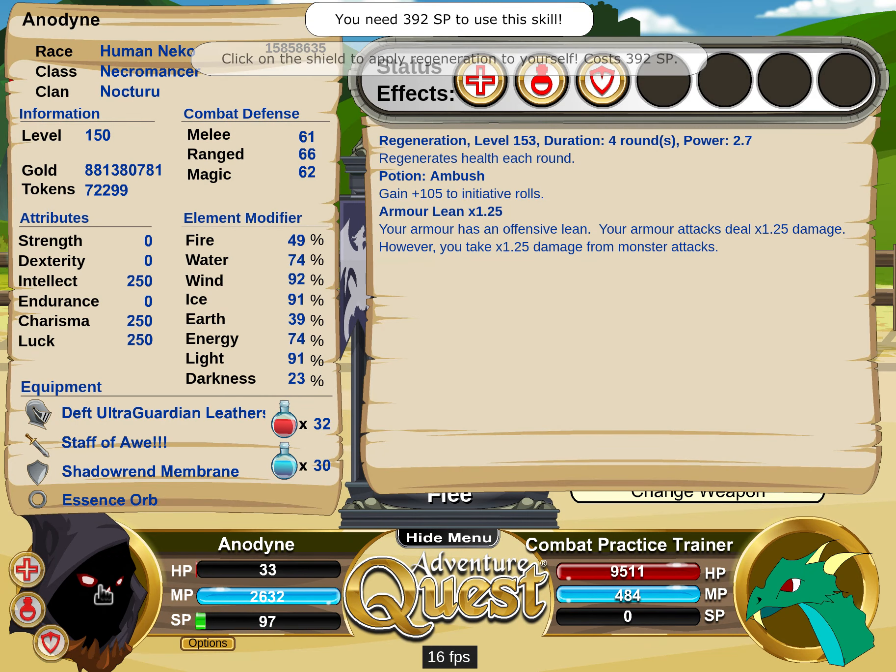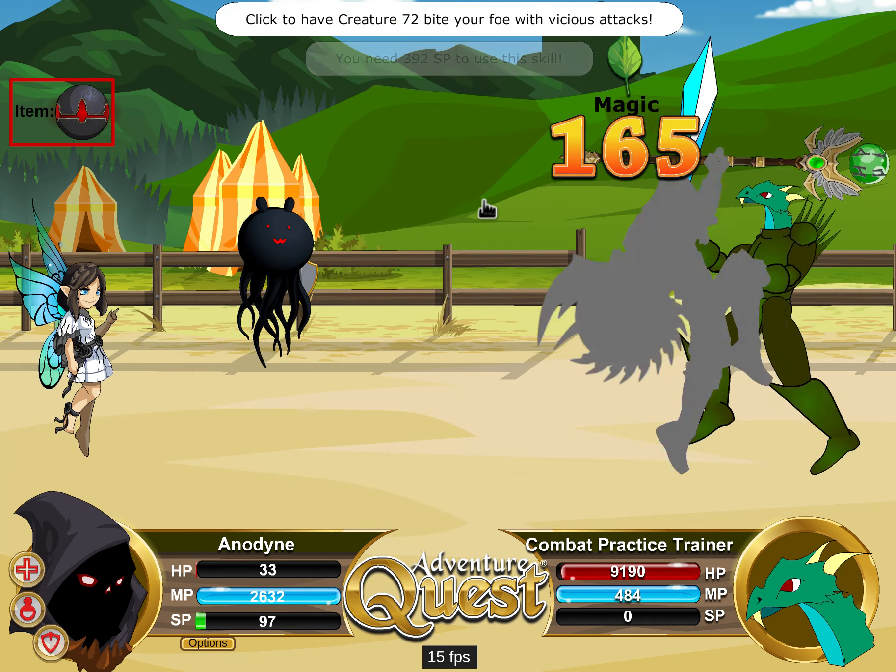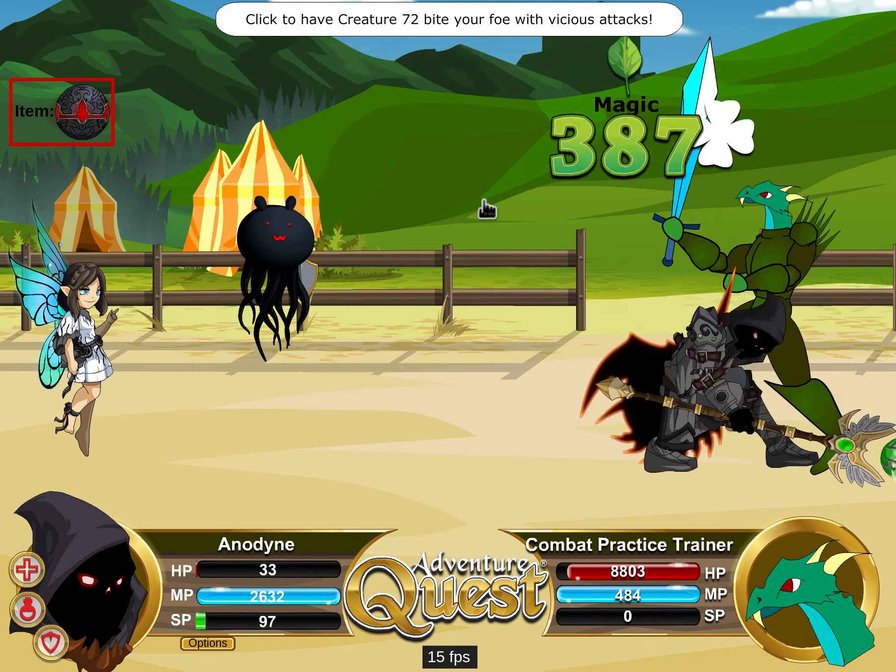We're at four rounds at 2.7 power. I will attack — and then I healed from 33 hit points to 1140. So we'll do that for four rounds, right, we're at 2.7 power.